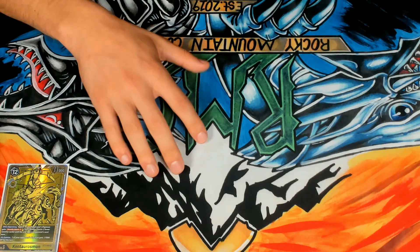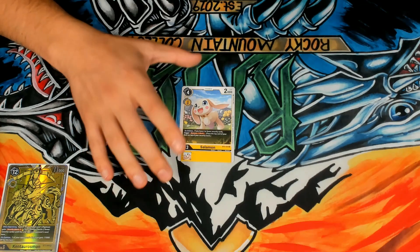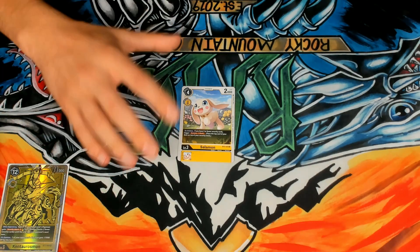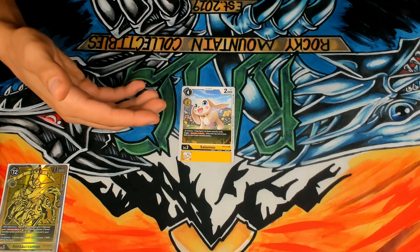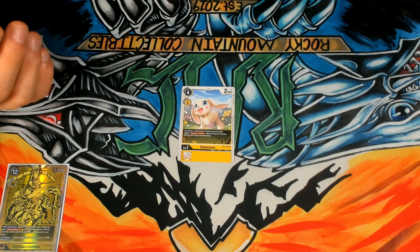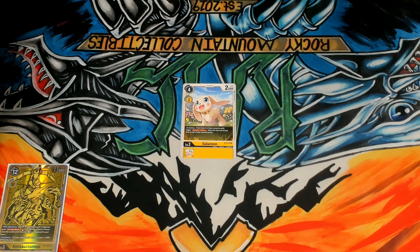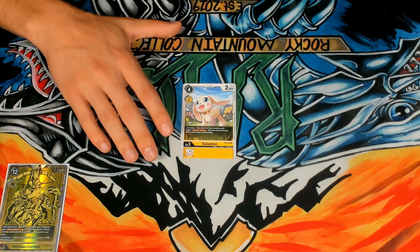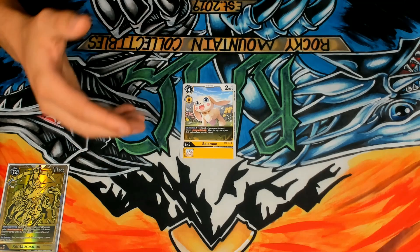Now let's talk about cards that seem like they could be good in this matchup but I don't recommend at all because I think they're baits. The first one is Salomon. Salomon would make sense because it's recovery plus one and it attacks so you can help race, but this card is mostly outclassed by Patamon. In this specific matchup, you want the on-play ability — the fact that Salomon takes two turns to essentially activate is just a little too slow. If you don't have Patamon and want a second recovery card, you can play Salomon, but it is just outclassed by promo Patamon in this matchup.